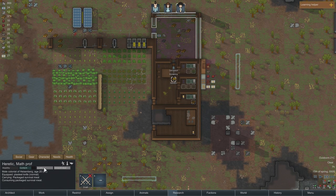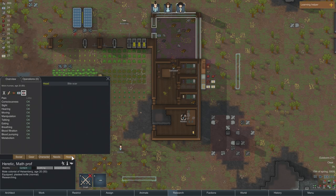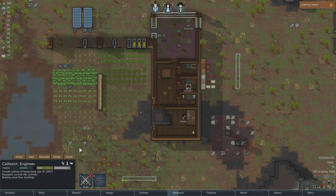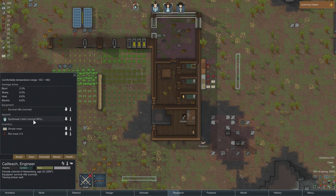Let's check out the needs and see where we're standing. He's in a little bit of pain, probably from his pre-existing bite scar on his head. Ugly environment — well, thanks Heretic. Kayleek is in darkness, but not for long once we get power there. And she's naked — she has a t-shirt on. Kayleek's walking around sans pants.